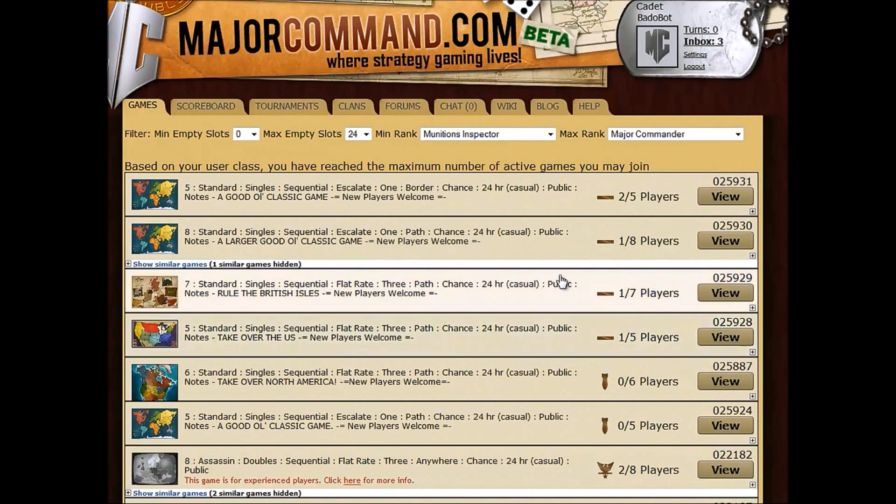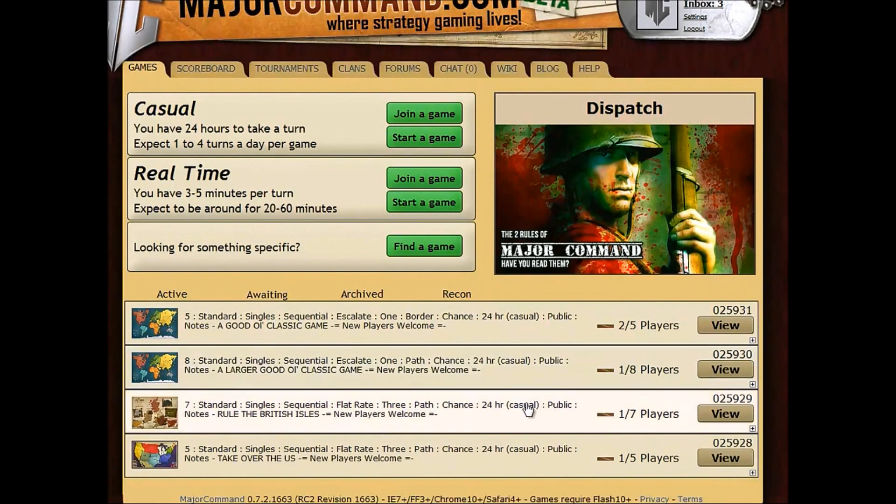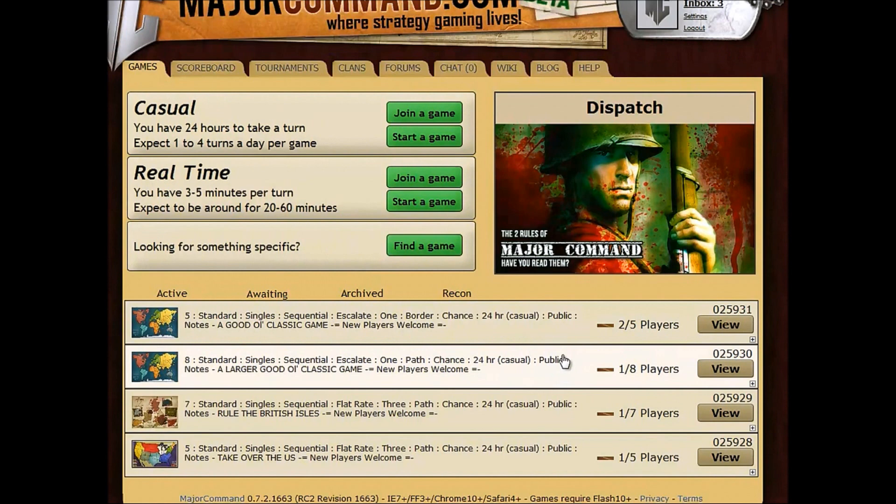Once you're in four games, it'll say based on your class you've reached the maximum number of games you can join. New players and grunts can only do four at a time, which should be fine to get you started. After that, you want to click your Games page and then click on Awaiting — you'll see all the games that you are in here. You can drop out or continue.